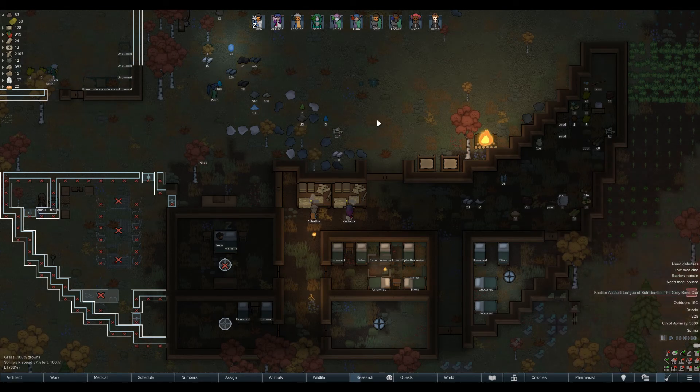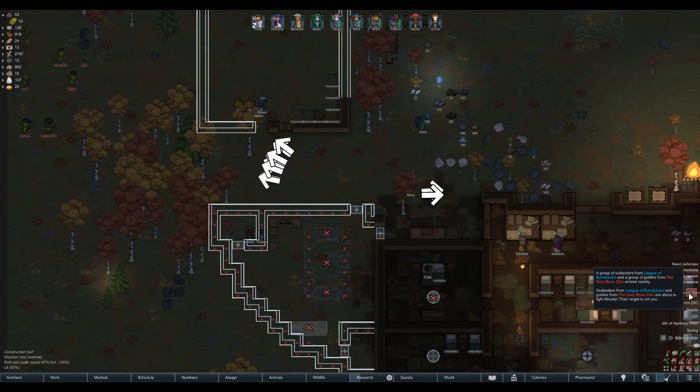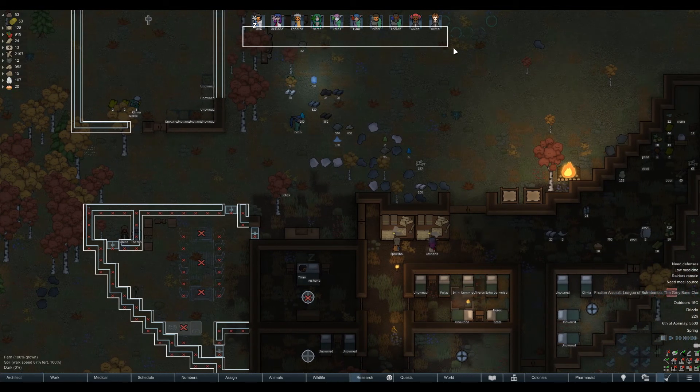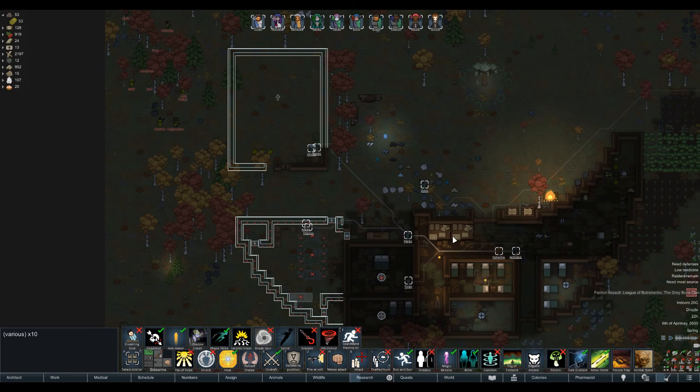Hey guys, Dale here back with some more RimWorld, and just in time it looks like a faction assault. League of Bruja Bonbo - I'm gonna have to rename some of these factions - and the Gray Bone Clan. A group of outlanders and goblins are about to fight fiercely. Their target is not you, so we need to not fire at will and get in our base away from these goblins.